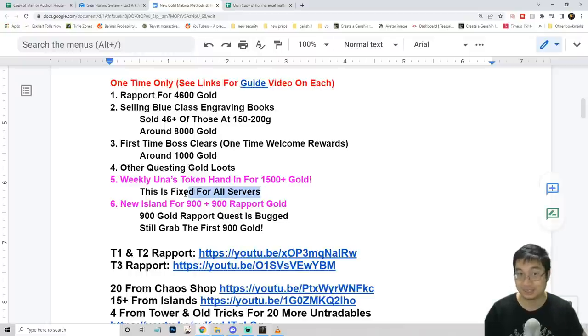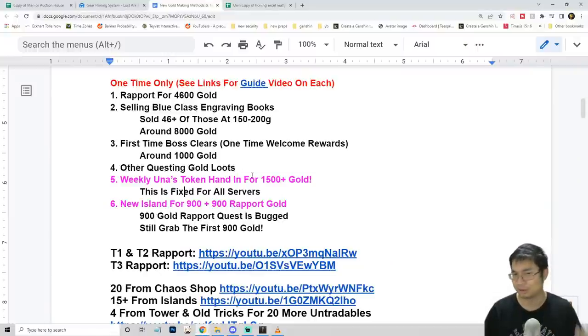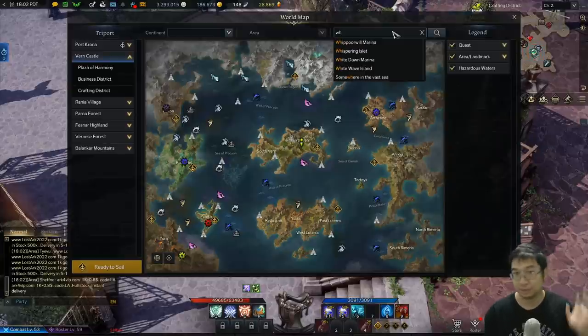This is fixed gold for all servers. You might get lucky with additional gold voucher drops, but usually it's about 1,500 gold for me each week. The second method is pretty nice as well — there is a new island with an NPC that gives rapport. Her first rapport reward is 900 gold, and the second is supposed to be another 900 gold, but her quest is currently bugged, so right now you can only get 900 gold.